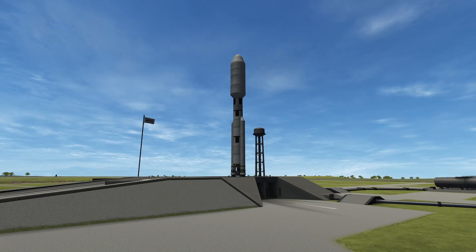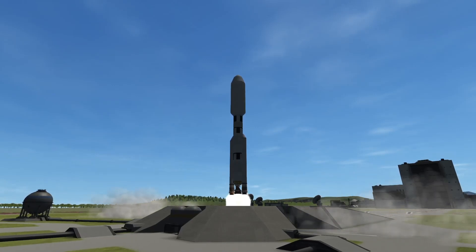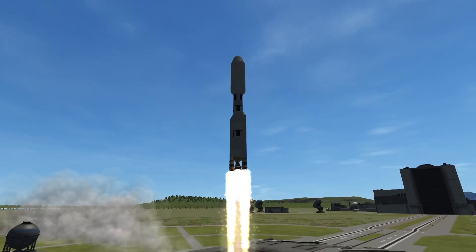We finish off the rocket by adding an engine to the satellite and 2 extra stages. Now we are ready for launch. Ignition sequence start — 6, 5, 4, 3, 2, 1, 0 — all engines running.